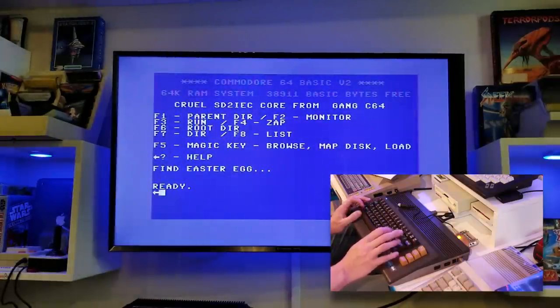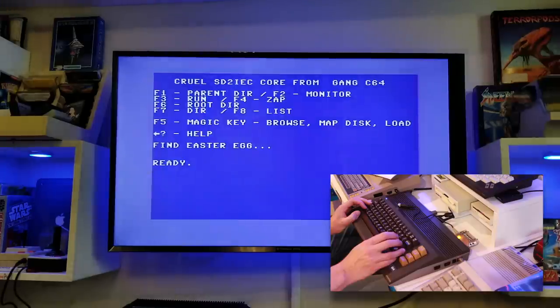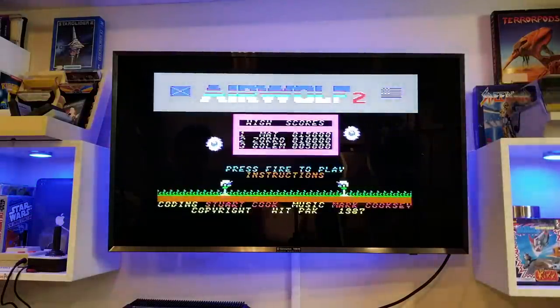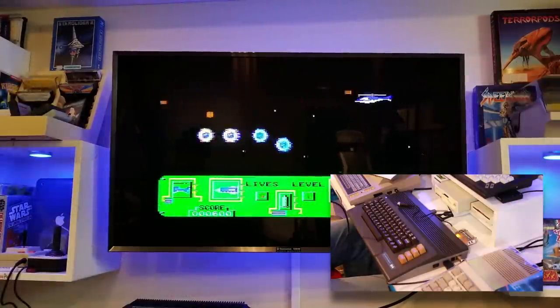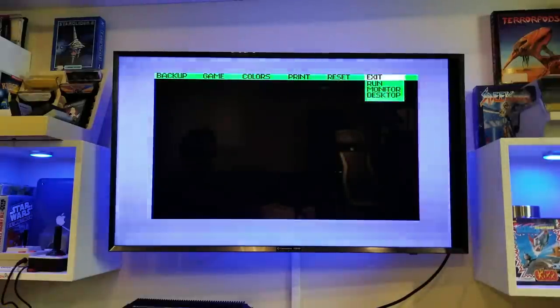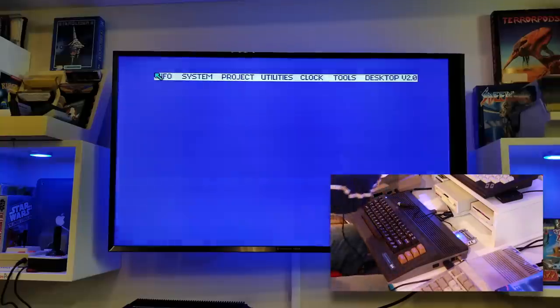And you can press backspace/question mark for help. So let's try just loading a game using that F5 key. Now as mentioned, there are a lot of features here. Let's get to the most interesting first — so this is an emulation of the Final Cartridge 3, and it has these freeze options which I'll show you in a second. But if you go to desktop, you get this — and for this I think I'm going to need my Commodore 1351 mouse.